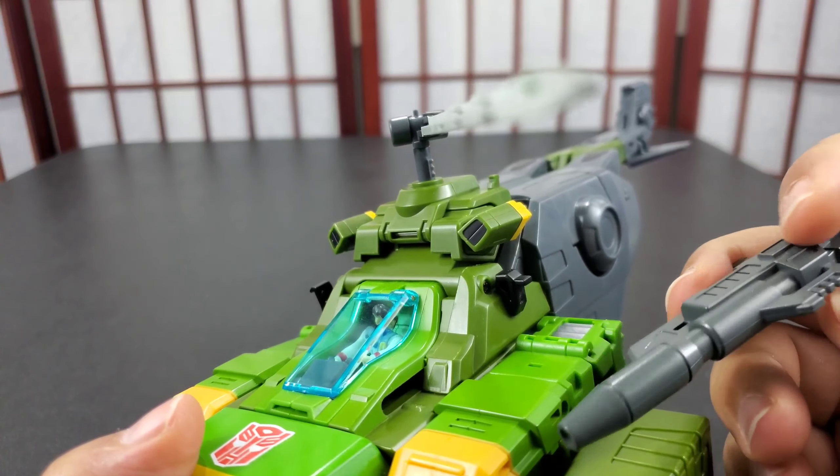Pull these out — you want to split these legs and move them this way because that's their final position. I like to move these down now because when this is all folded up on top it's hard to move this wheel. Move that down, then fold this up — there's a tab right here that goes into here.